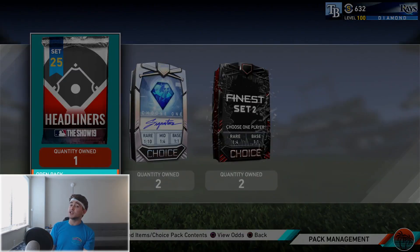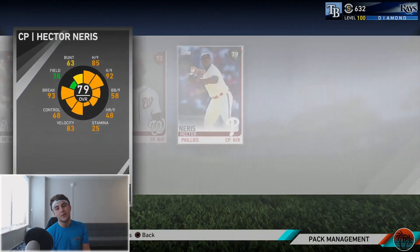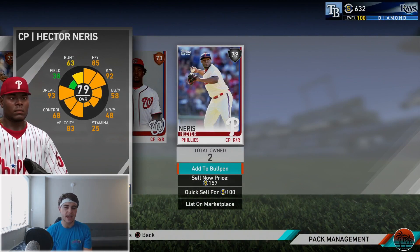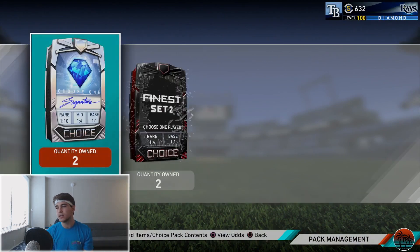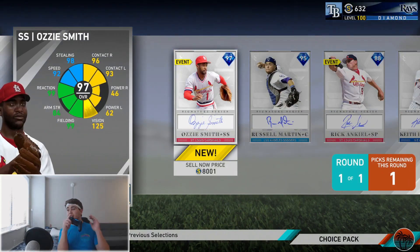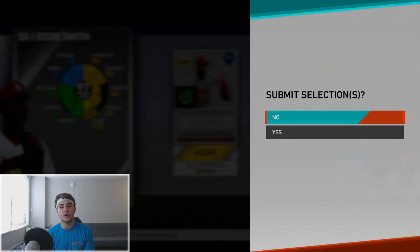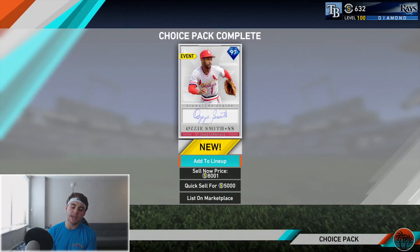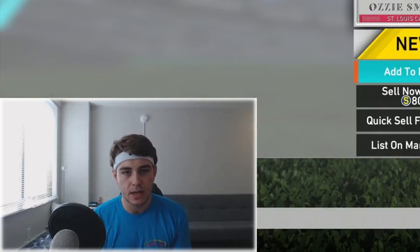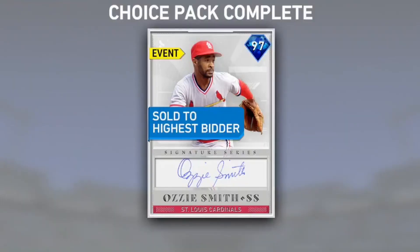This is turning out pretty dandy if I do say so myself. Last letter pack right here — we got Jose Reyes, can't complain too much. Can we get the rare tier in the Finest? No. I don't know why my sig packs are so bad every damn time — it's just the base. Arsenal goes for the most, so welcome back to my team for a very short stint. I'm talking a Frodo Baggins-length stint on this squad — you're getting sold right now.